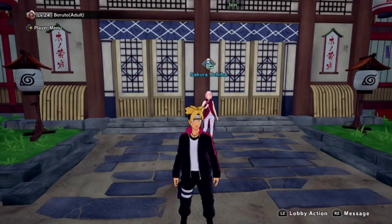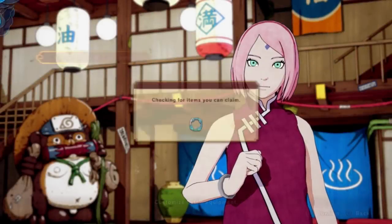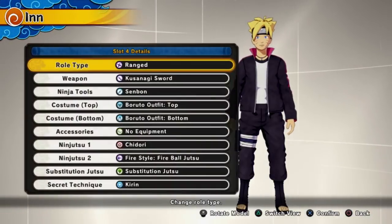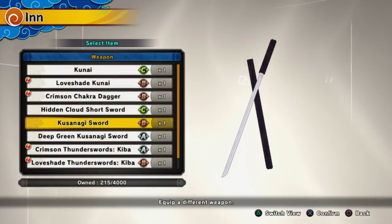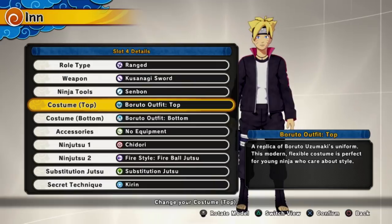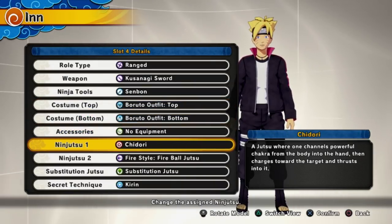What's up guys, your boy dark skin, and today we're going to be showcasing adult Boruto. I made this character as close to adult Boruto as it could possibly get. He's a range type, and he has a weapon based off Sasuke's favorite blade.